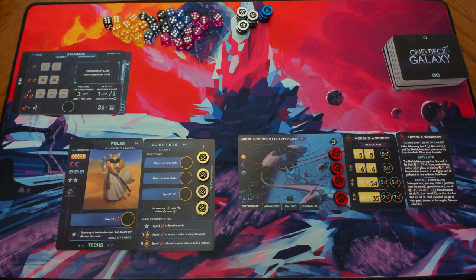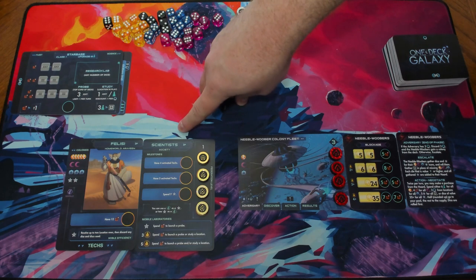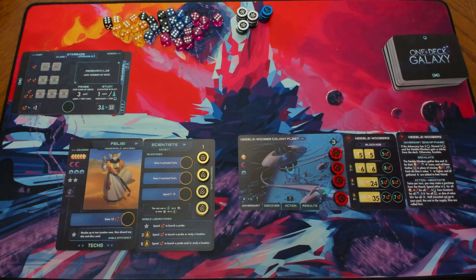The first thing we should do is talk about the different areas of the table. Most importantly over here on the left is your homeworld area. We've got your homeworld, the Felici, which is Aravine, and your Society, which is the Scientist. These two cards go together and they represent your people, your civilization. On these cards are all of the stuff that you're going to get to be able to do.